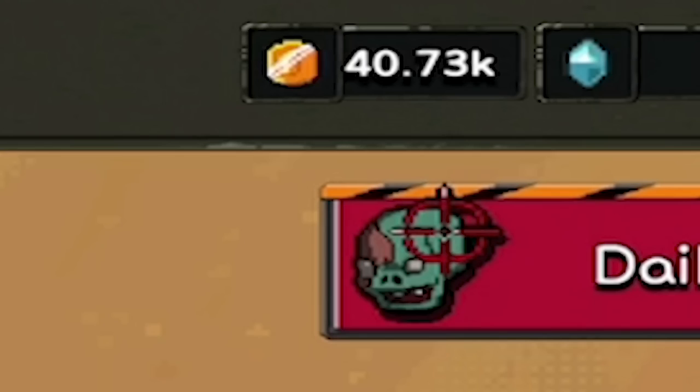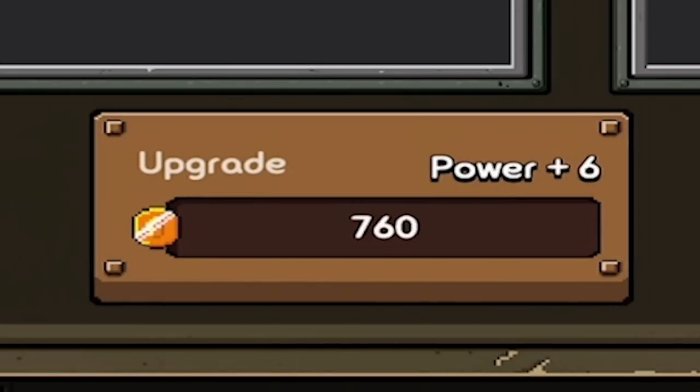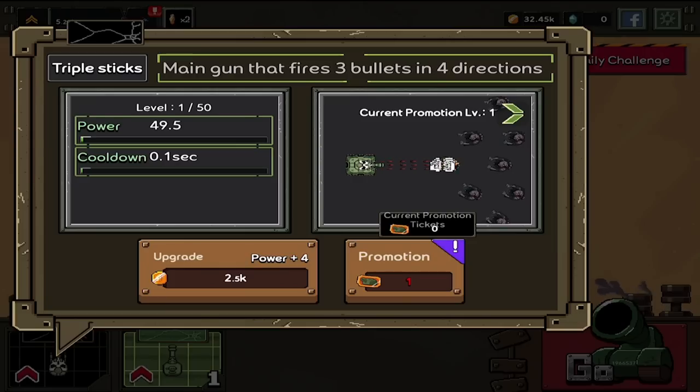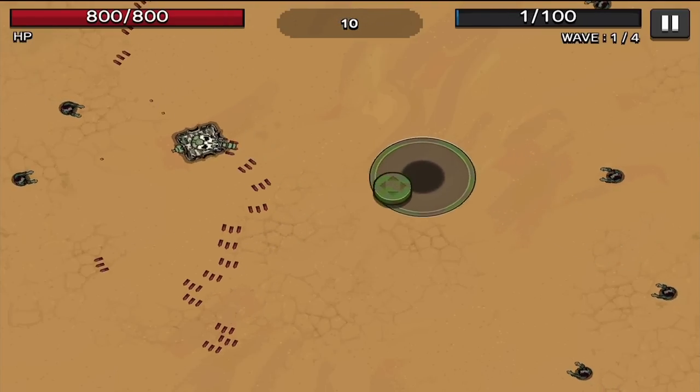We're dead. It looks like we've got about $40,000 to spend, which means we can upgrade that little sub gun at least a little bit. We're going to take the power from whatever it is at $40,000 up to about $100,000 for now. The main gun's a little bit more expensive to upgrade, but we're going to go ahead and do that — we're going to spend all of our money on that.